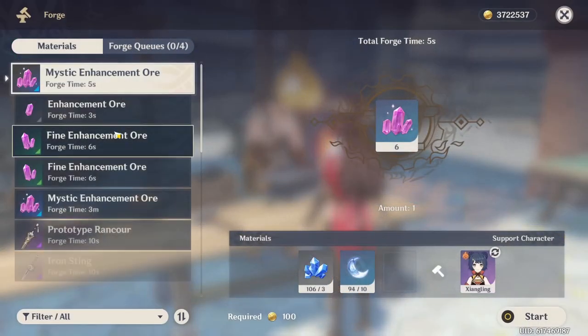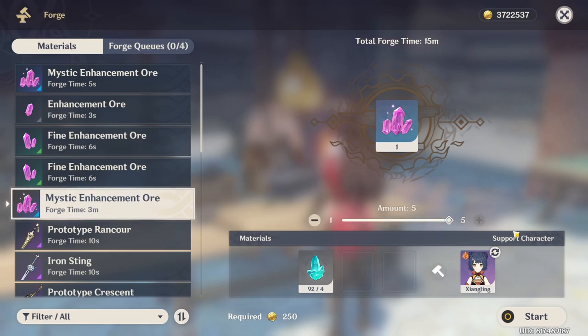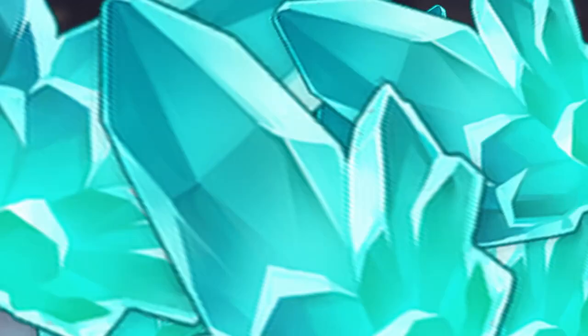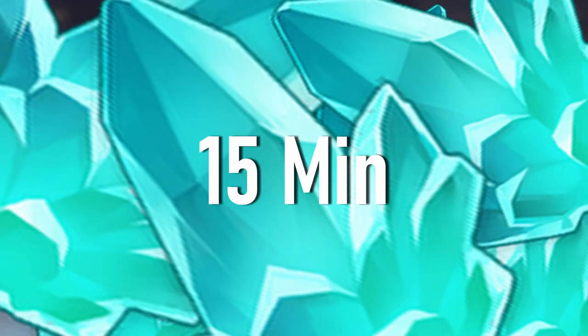If you didn't already know, when you talk to the blacksmith you can create one mystic enchantment ore for every four crystal ore chunks. What this means is that you are getting 10,000 weapon XP per four crystal chunks. Now the only thing left to do is to get as many crystal chunks as we can in a short amount of time.